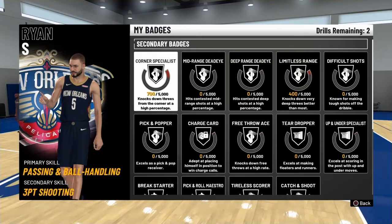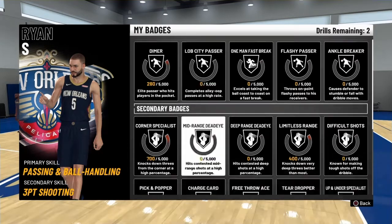You're literally almost basically halfway to getting Corner Specialist in one single session. And then obviously you could just play like a five-minute quarter game real quick, get other badges, and when you're playing those five-minute quarter games, go for Corner Specialist as well — just go in the corner and shoot threes. Simple and easy. While you're doing that, you're getting points towards Corner Specialist. Then you come back because you're playing a micro game to get more drills, come back, do this drill again, you're getting another 2,800 towards your Corner Specialist.